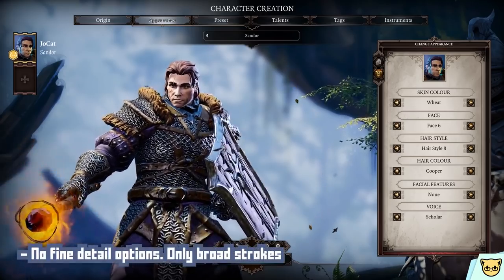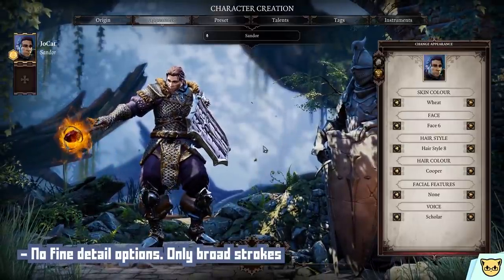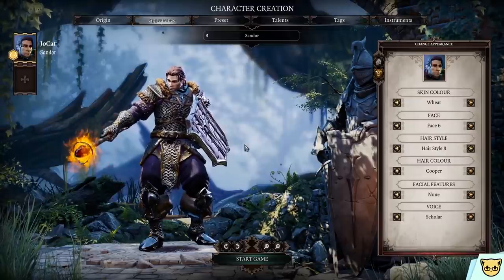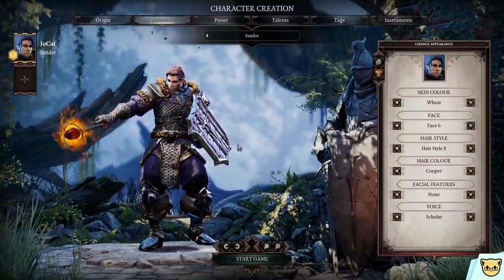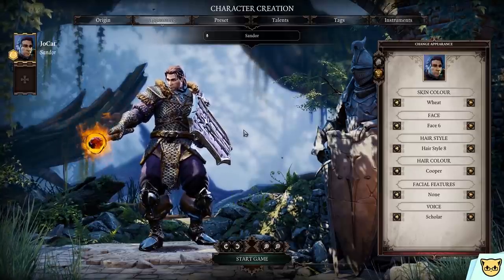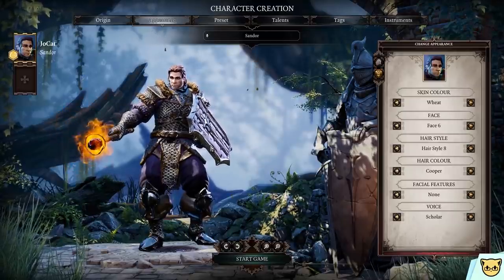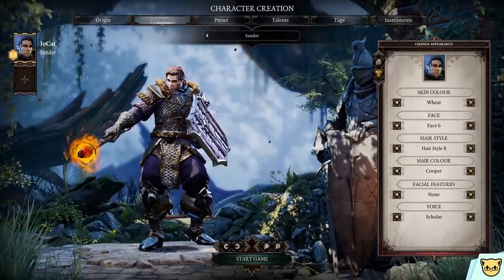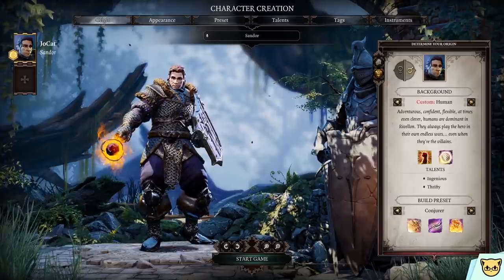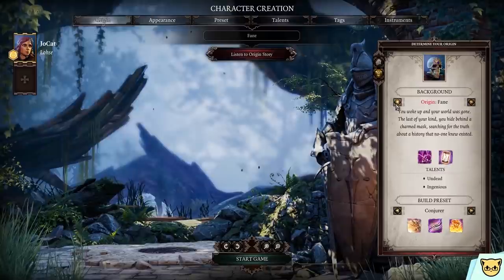And finally, there are no additional adjustment options — none whatsoever. You cannot change the character's height, weight, or individual facial features like eyes, nose, mouth, etc. Much like World of Warcraft, the face option determines everything about the face, and every single body of a given race is exactly the same. That's unfortunate when someone like me who plays human male as a self-insert has to deal with bulky-looking armor and no way to adjust it. But I guess I just have to deal with it. Overall, the visual customization is somewhat lacking — everything else, however, is pretty cool.